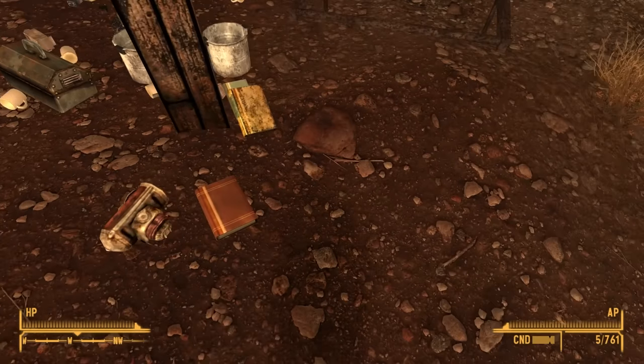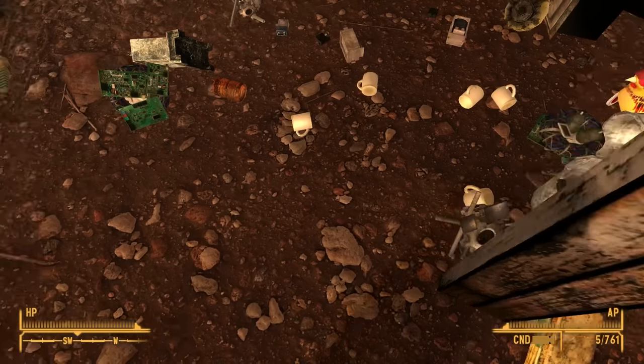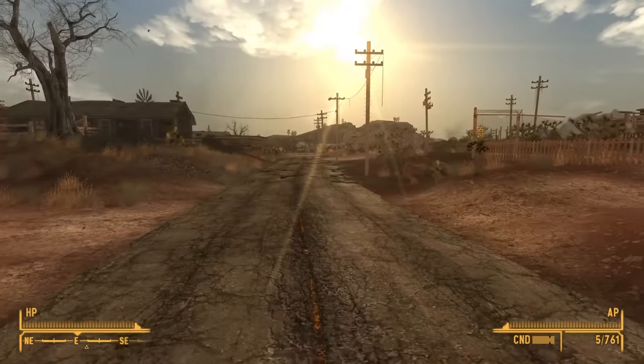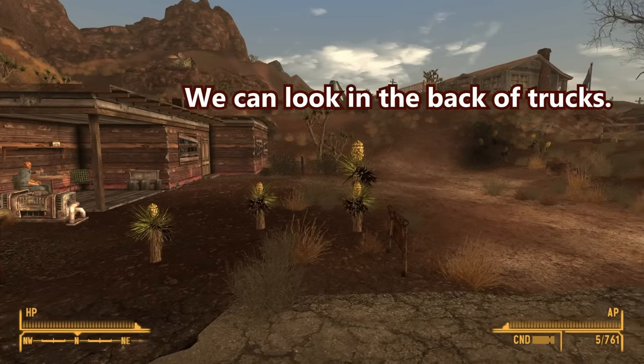First aid kit, first aid kit. Some of these lockers might be useful. Locker. Toolbox. There was one toolbox here. Toolboxes! He mentioned that they are in the back of trucks. We can look at the back of trucks.